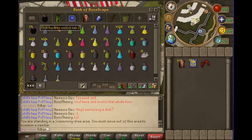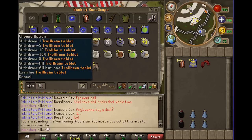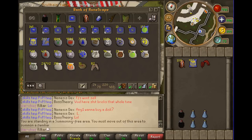Bring dragon claws or whatever special weapon you need. Bring two overloads and some spec recovers. If you don't have those, supersets work. If you're going to bring supersets, only bring about two prayer brews because the brews lower your stats and you don't want your stats drained when fighting Bandos because you will not hit. If you have modified tabs, bring a Trollheim teleport.